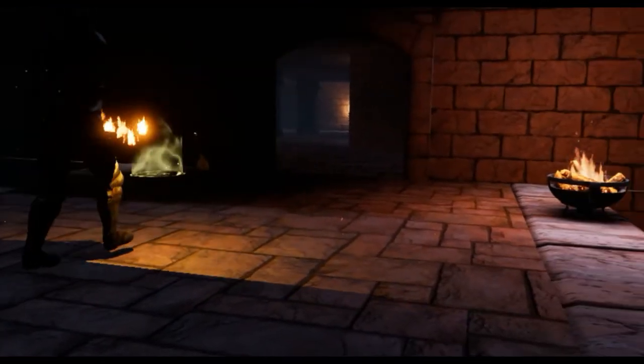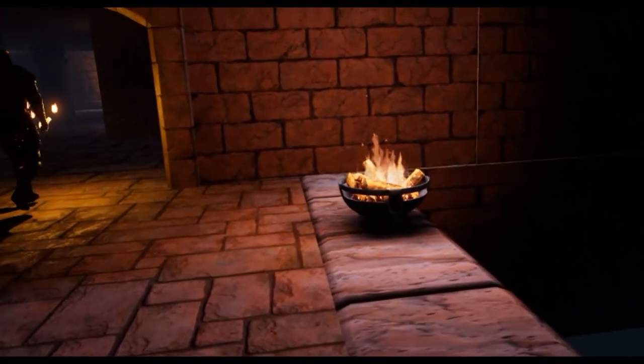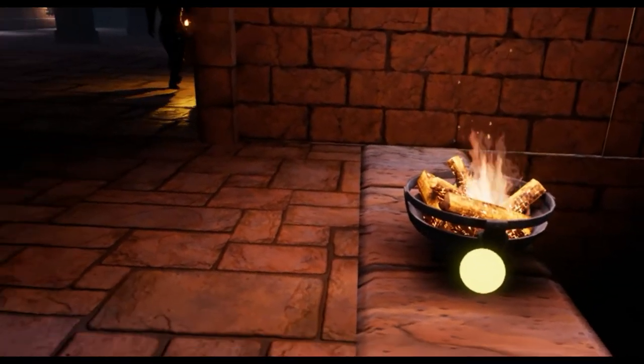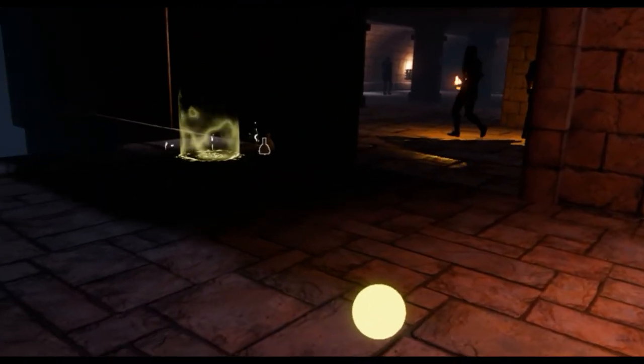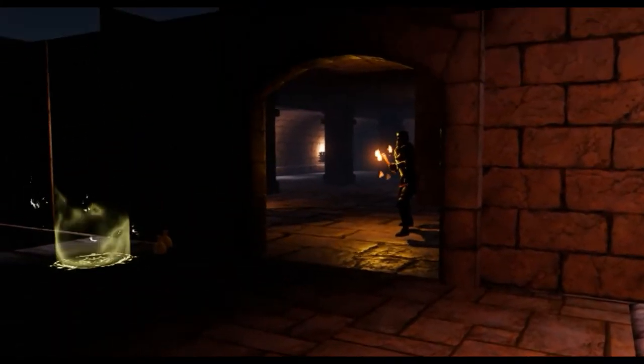In general, if a guard gets suspicious enough, he might even walk over to the location the noise came from to take a closer look. On my right hand, I have a second indicator showing me how lit I am. The closer I get to a fire, the more light it projects onto me, making me more visible to guards.